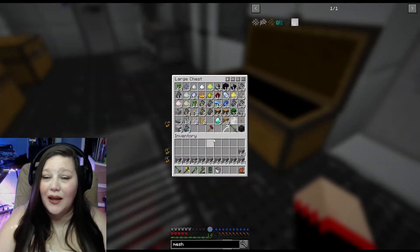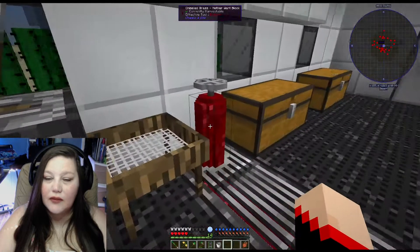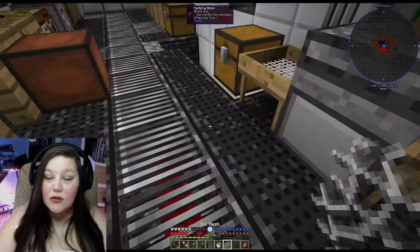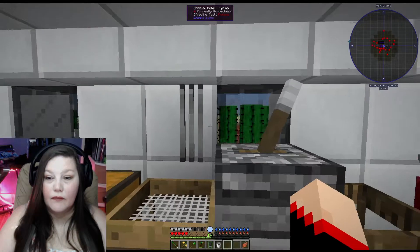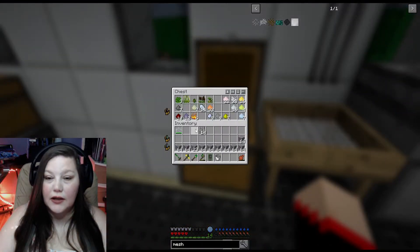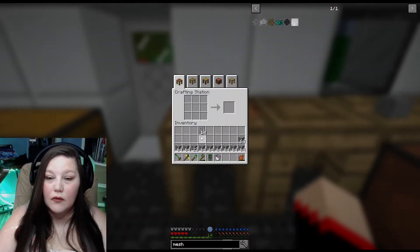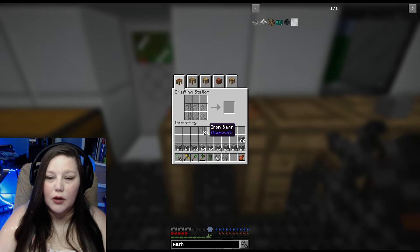Wait — I already have iron bars! Okay, so let's take this out because we all know that doesn't work. I'll save this for the other sieve. We already made the iron bars — why did I think it was more than just the iron bars?